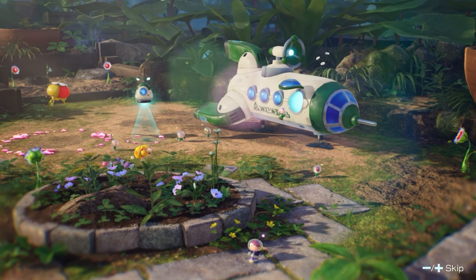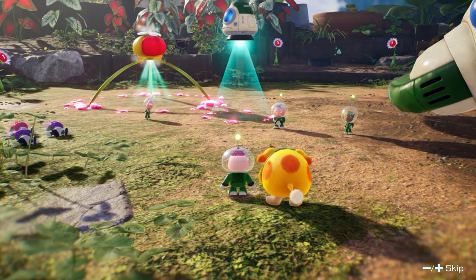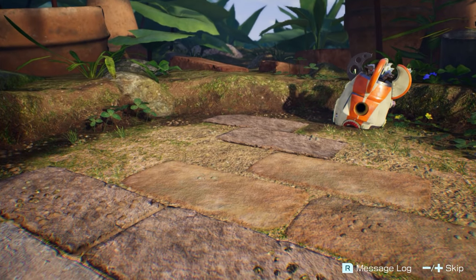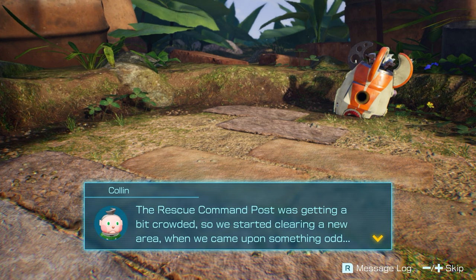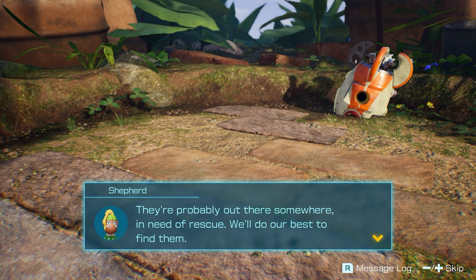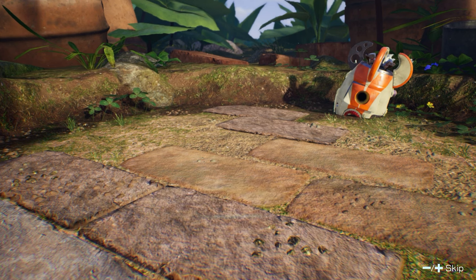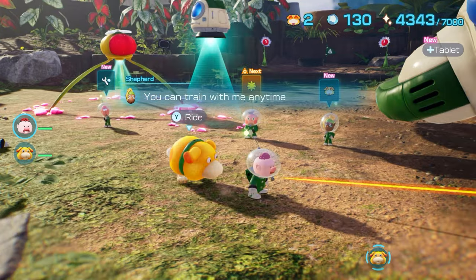Hello and welcome back everyone to another episode of Toucan Plays Pikmin 4. We're on day eight and I've got my pebble pitcher Joseph with me. We've got this crashed ship over here - the rescue command post was getting crowded so they started clearing a new area when they came upon something odd: a spaceship in disrepair. It's clearly missing its captain. We also found some raw materials - 20 raw materials, nice.